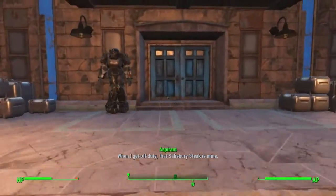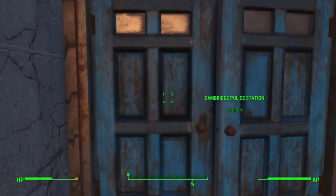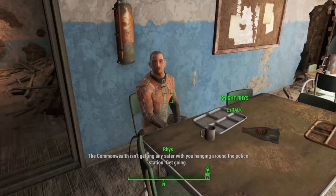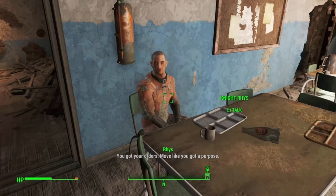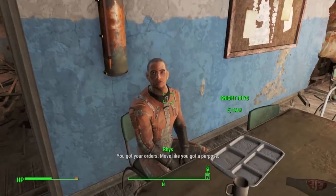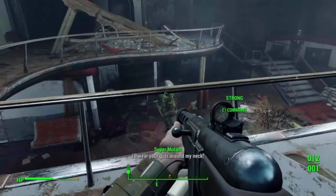First off, you're going to go to the Cambridge Police Station, which is controlled by the Brotherhood of Steel. You're going to want to go inside and talk to a knight called Rhys, and he's going to give you a mission which will allow you to clear out an area in exchange for caps and experience points.